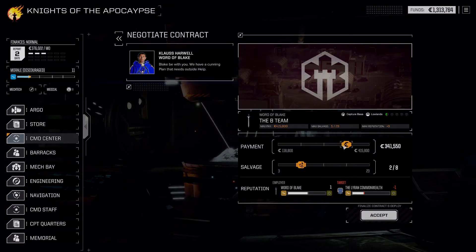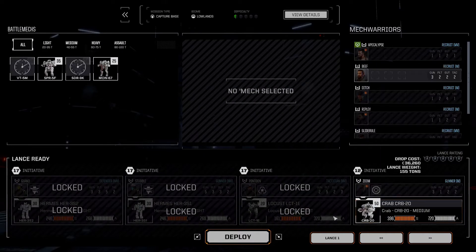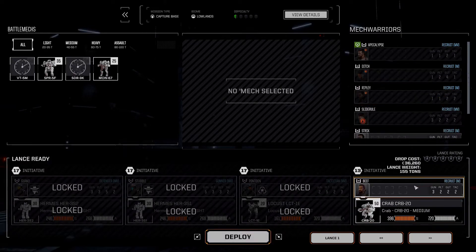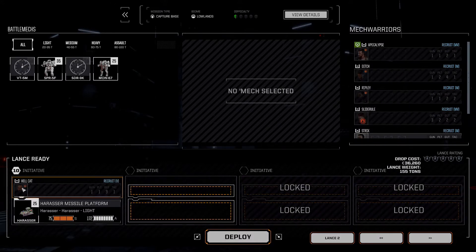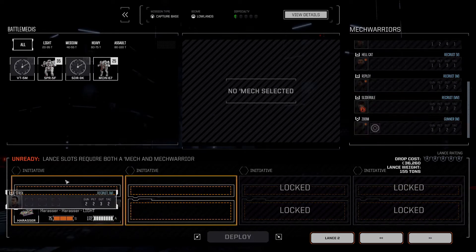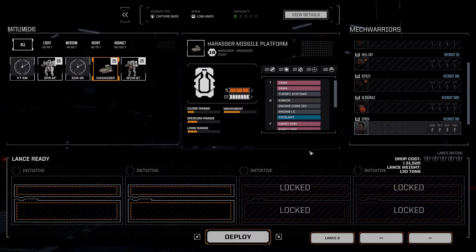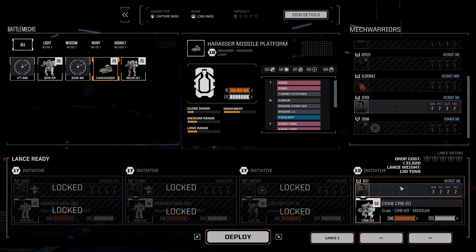For this contract the optimal is to go for two items of selected loot and eight overall, and $341,000 of payment. We've got the B Team here — we will put Beef into the Crab, which is our biggest and hardiest Mech, which is what we'll definitely need. We don't have a pilot available for the Harasser missile platform, so we'll just do this half-skull mission with the Crab.